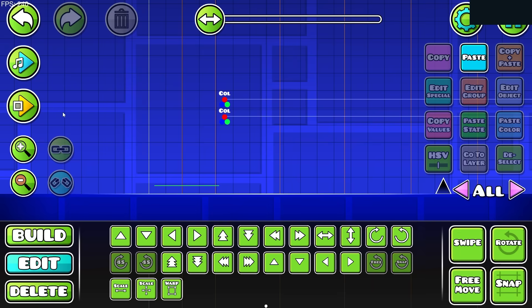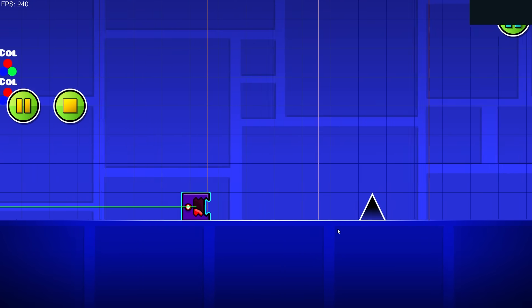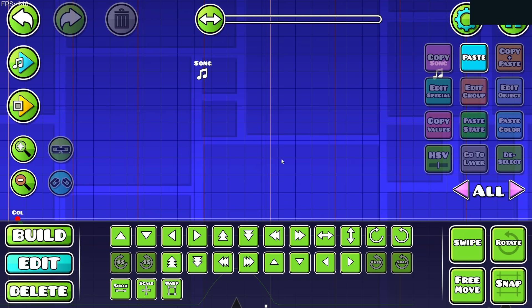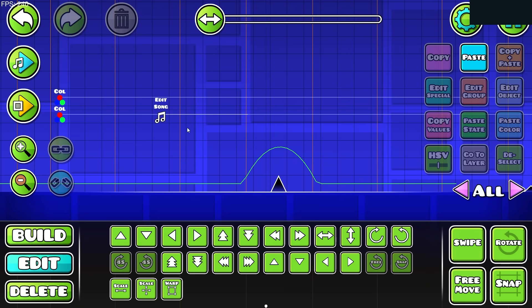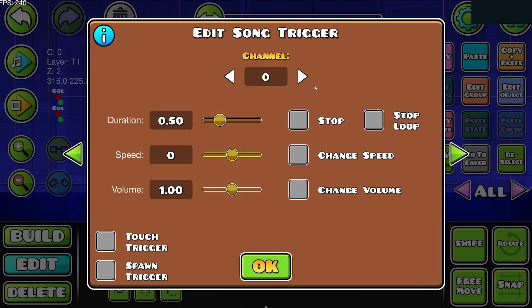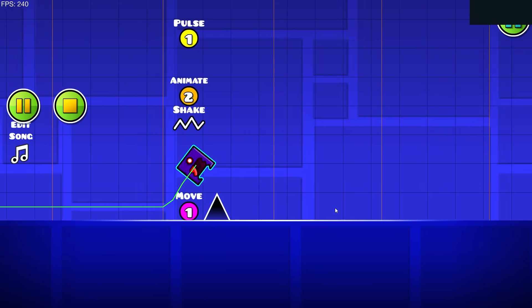So let's first add a fart sound effect like this one. Yeah, don't ask me how I did this. I think this is a perfect start so far. Let's just add a song — edit song trigger. Of course, these are the most useful triggers ever. I think this is perfect so far.